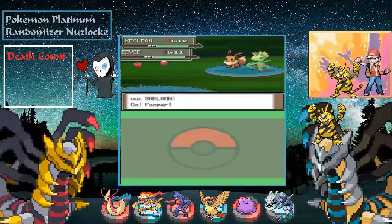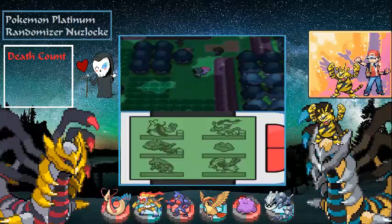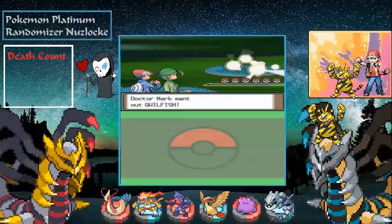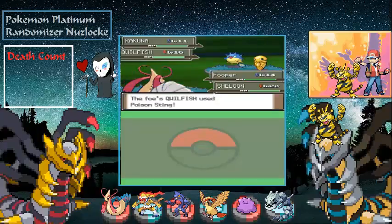Oh, we could get an Eevee — I want an Eevee! Trying to fight with a Shelgon beside us is not going to be fun encounter-wise. Let's press on a little longer since there are only about two sets of trainers we technically have to fight in here. I might do a grinding montage and throw some music in.